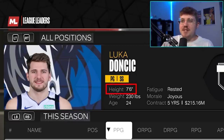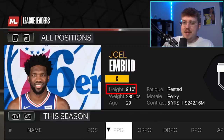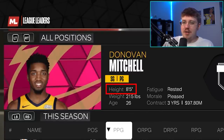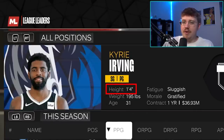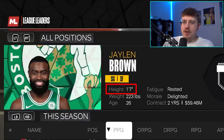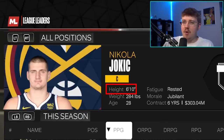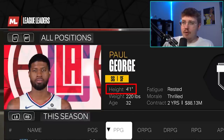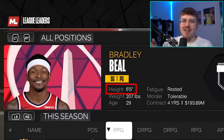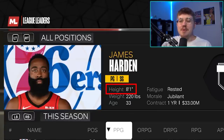Checking out the top 20 scorers: 7-foot Luka, 2-foot Trae Young, 6-foot Jason Tatum, 9-foot Joel Embiid, 6-foot SGA, 1-foot Ja, 8-foot Donovan Mitchell, 8-foot LeBron, 9-foot Damian Lillard, 1-foot Kyrie Irving, 7-foot Zach Levine, 4-foot Giannis, 1-foot Jalen Brown, 8-foot Anthony Edwards, 3-foot DeMar DeRozan, 6-foot Nikola Jokic, 7-foot Devin Booker, 4-foot Paul George, 10-foot Stephen Curry, and 6-foot Bradley Beal. 7-foot Kevin Durant and 8-foot James Harden barely didn't make it through.